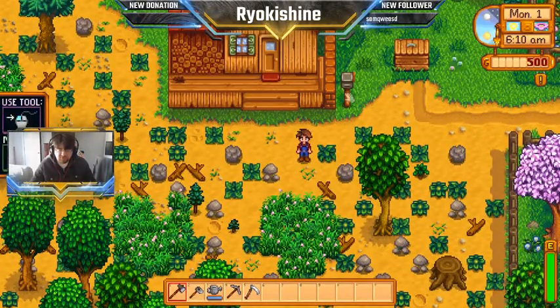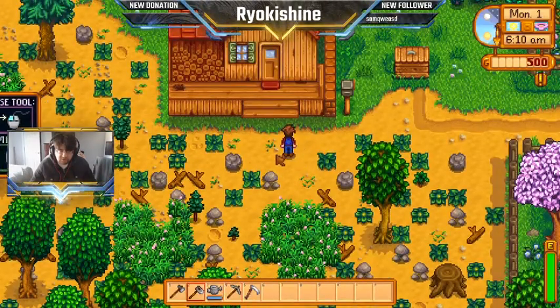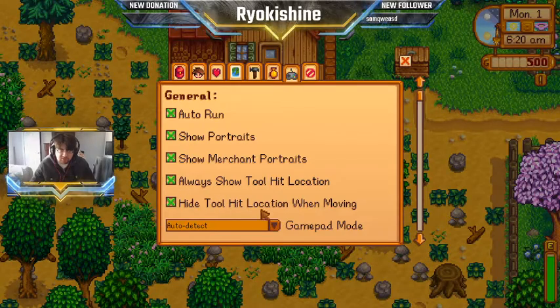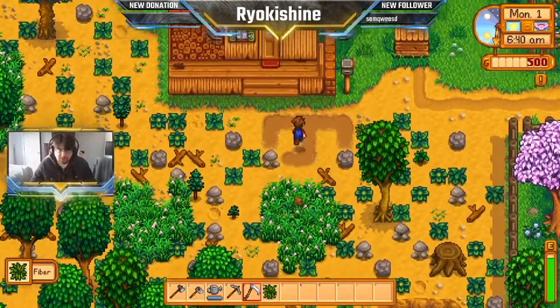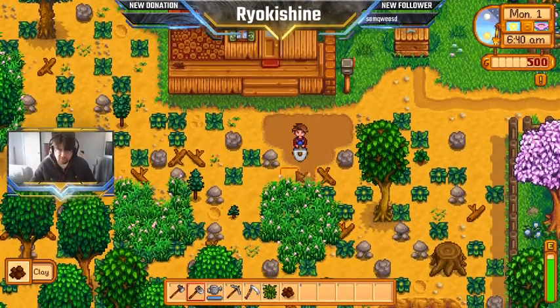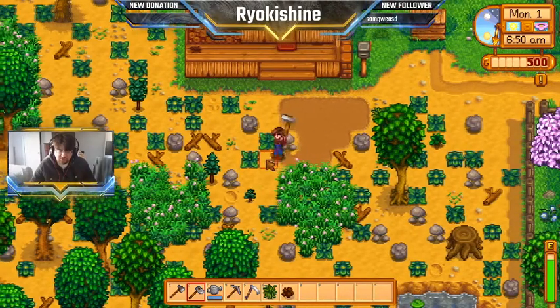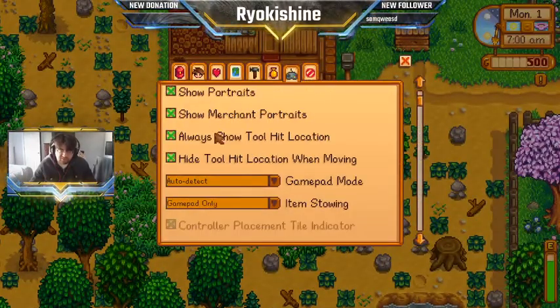You'll notice that you can't really see very much, but if you go into the settings and change a few things you can. I always turn on 'always show hit location.' If you don't do that, sometimes it's not very intuitive where you're going to hit. There's this little red square — it helps you learn how the game targets. This is very helpful especially for new players, helping you figure out how your tool is targeting.